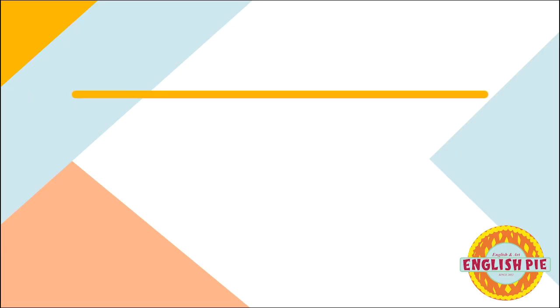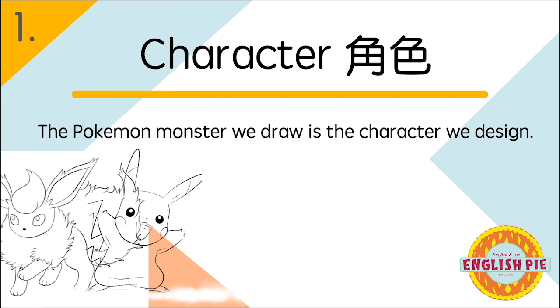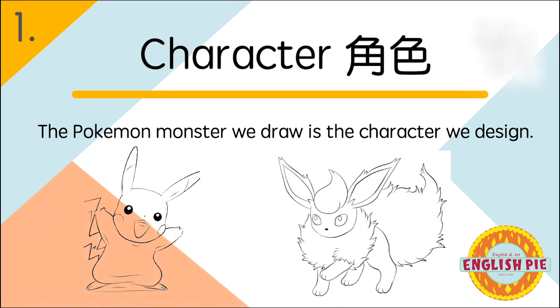Number one: character (角色). The Pokemon monster we draw is the character we design.